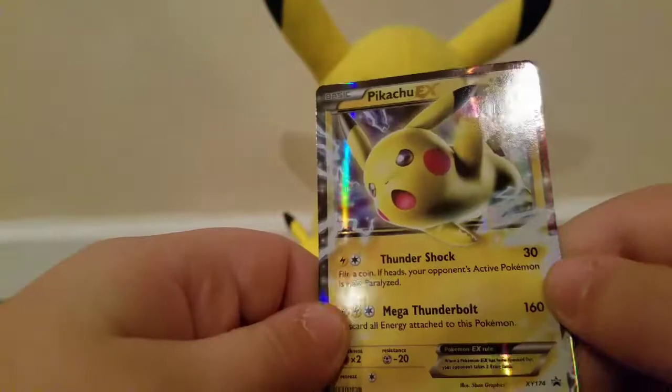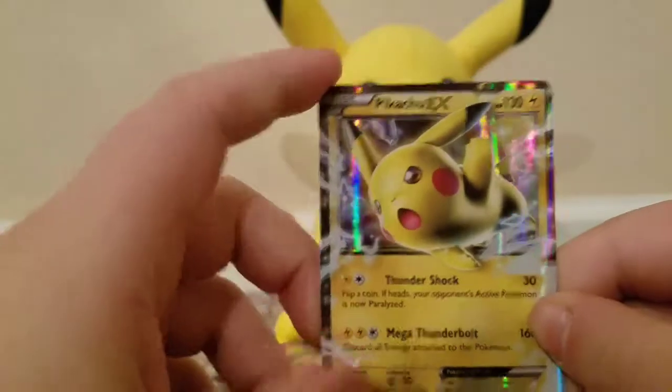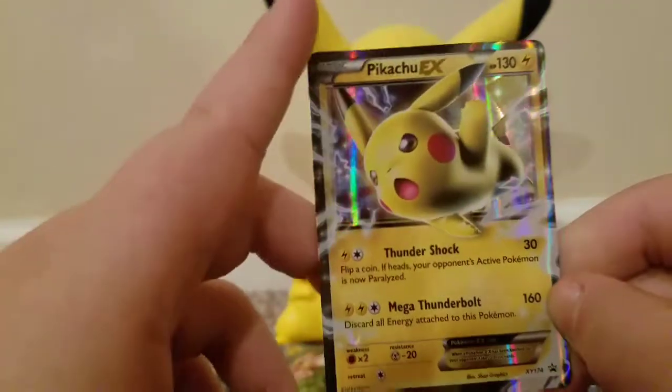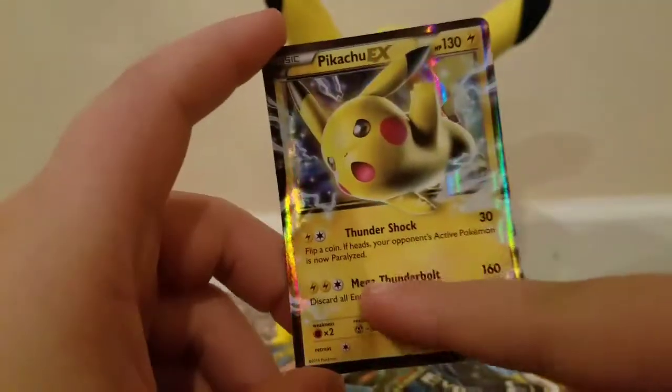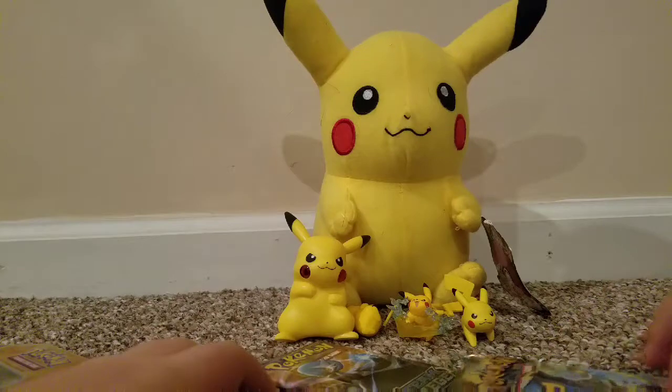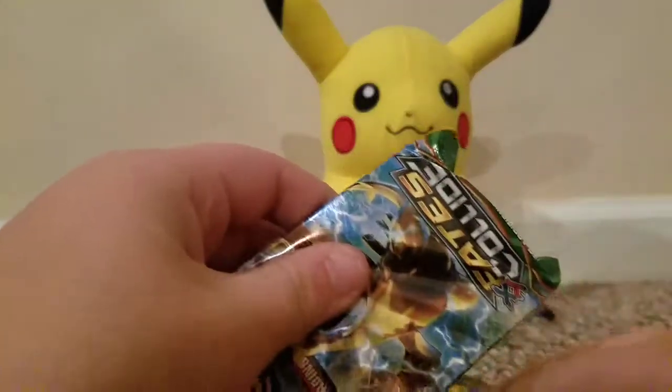So guys, this is the card that we get with it — we get Pikachu EX Mega Thunderbolt. It does damage based on all energy attached to this Pokémon. Thundershock — yeah. So guys, why is this pack already dented?